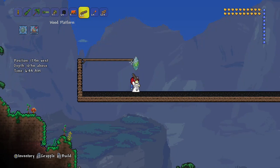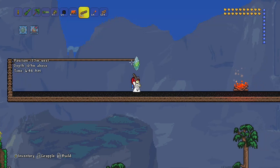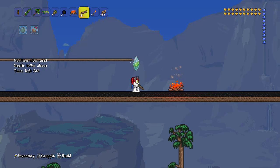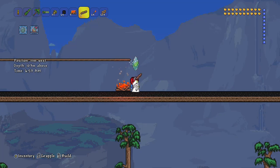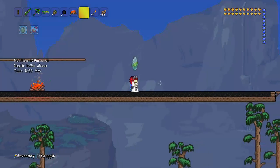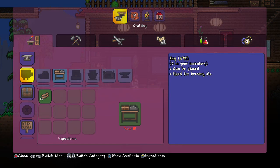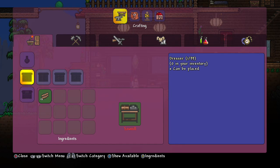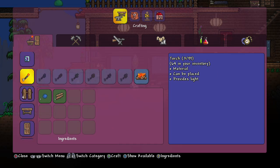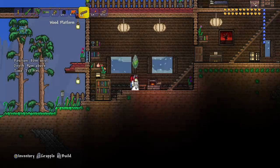It's important to have a lot of platforms so you can jump up and down between sections while you're in the battle. I probably need some more wood for platforms. So let's make some more of those because we're going to need a lot of them and I definitely don't have enough.